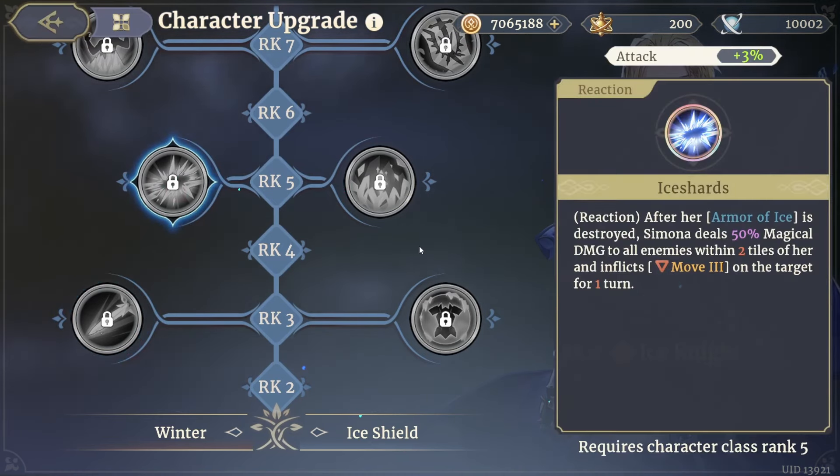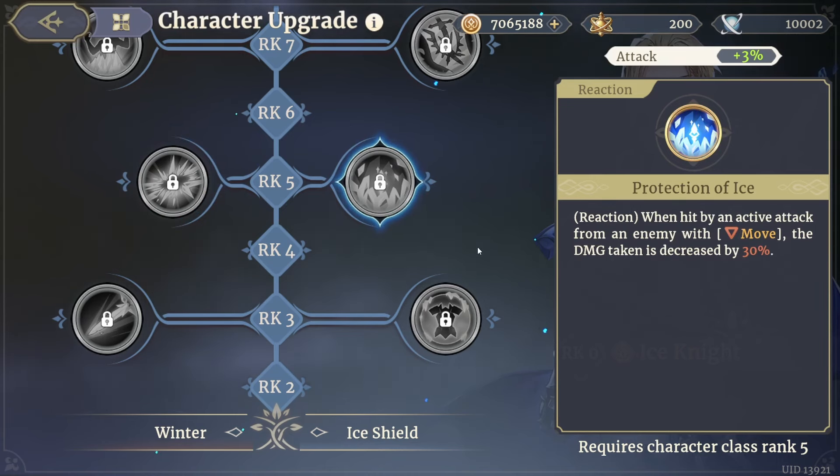Now for reactions — Ice Shards: after her Armor of Ice is destroyed, Simona deals 50 magical damage to all enemies within two tiles of her and inflicts Move Down three on the target for one turn. When hit by an active attack from an enemy with Move Down, damage taken is decreased by 30 percent. This is going to be your tanky reaction.